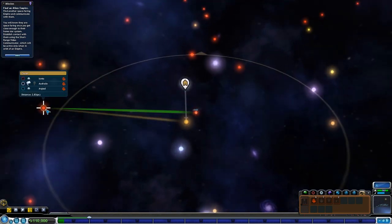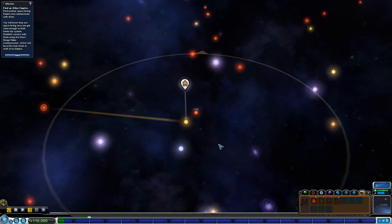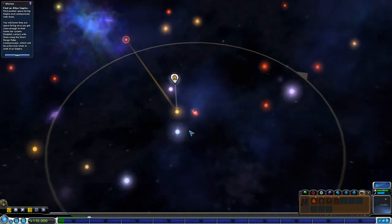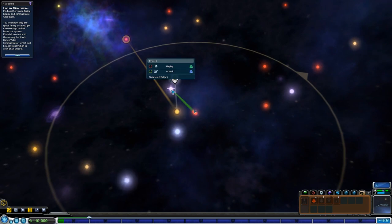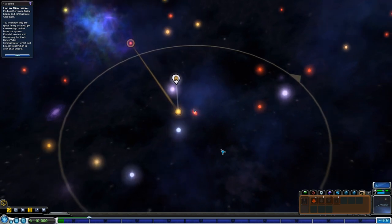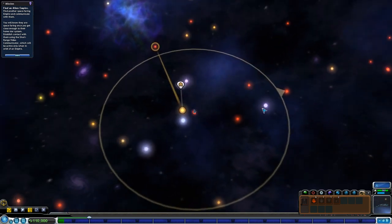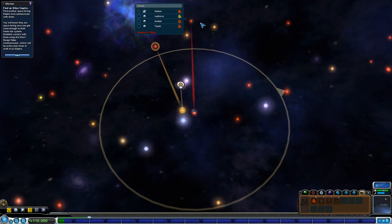We currently have a useless colony stuck out in the boondocks that isn't really able to do much. To get the terraforming tools we need to improve our colony and get the money we need to start putting down some colonies on nearby planets with excellent spice resources, we need to find some aliens to contact. We explored over here last time.